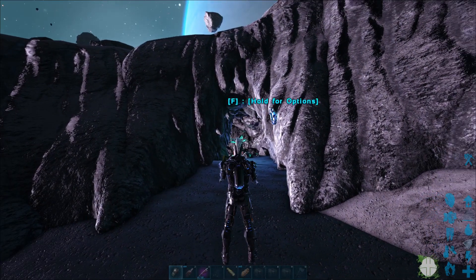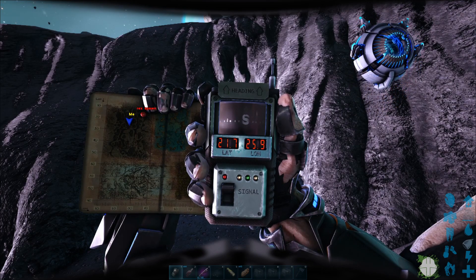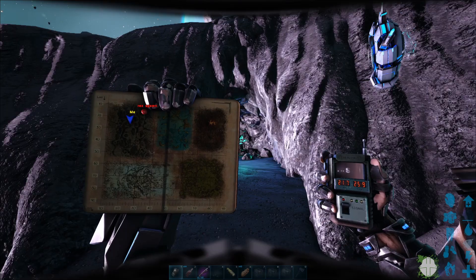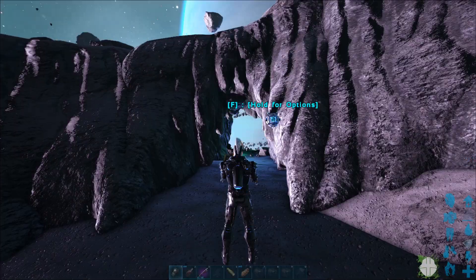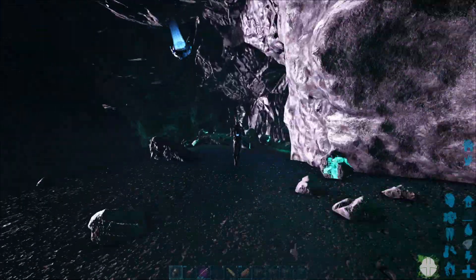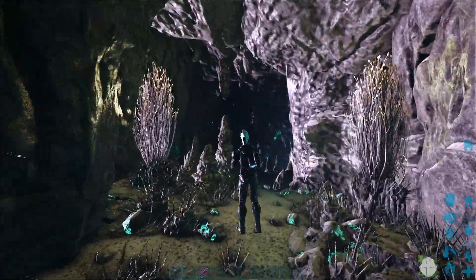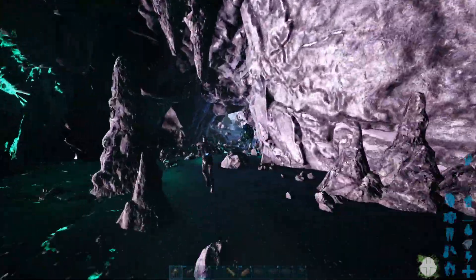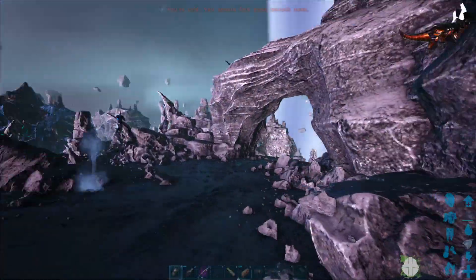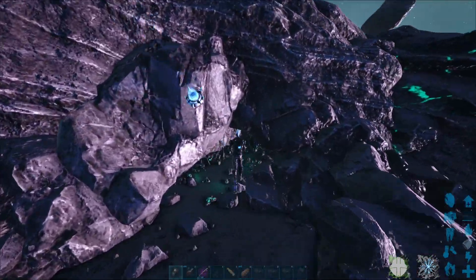Here we are at cave number two. This is one of the entrances. Coordinates are 22 by 26, basically top middle on the map. This one does have three entrances in and out, so it would be difficult to defend. Here is another entrance — this is much wider, as you can see. So this one would be tough to defend.